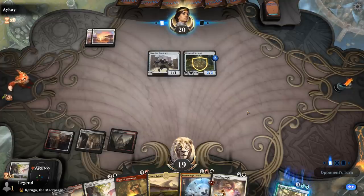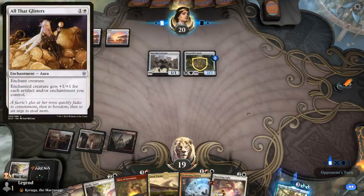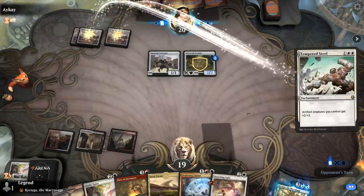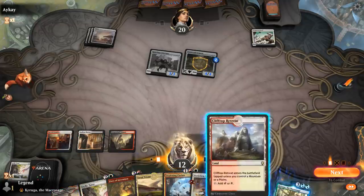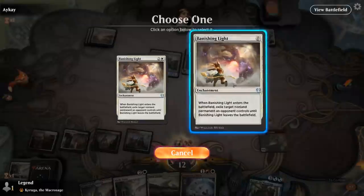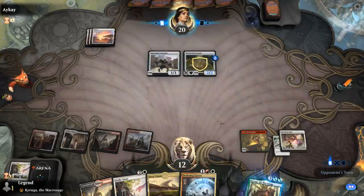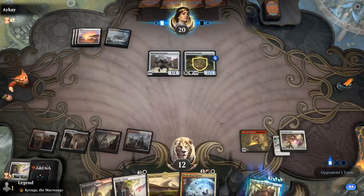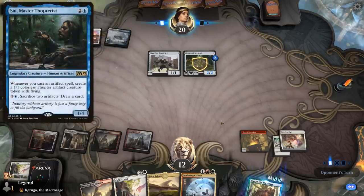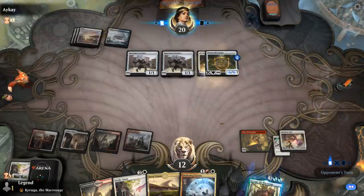Next turn I can go Fires into Banishing Light. If they don't play Tempered Steel I just exile the Serpent and keep Clarion for when they maybe play a Steel Overseer — they might also be playing All That Glitters. There's Tempered Steel — I have to get rid of it. If they have another one we could be in trouble. I can also tutor for a second Banishing Light. They're also splashing blue sometimes for Deposed to Deploy, Master Thopterist, or the three-mana Planeswalker. There's All That Glitters.